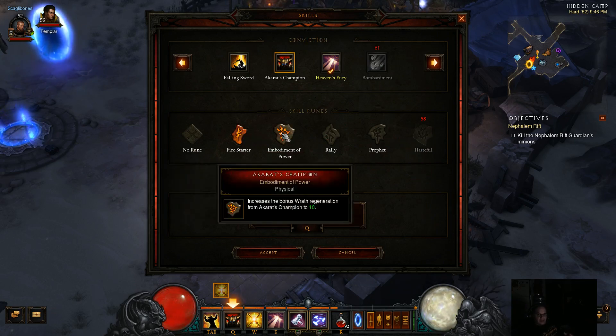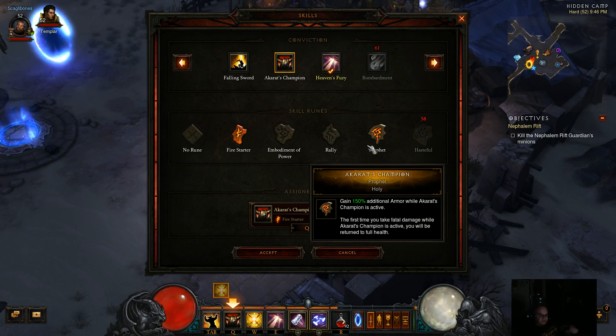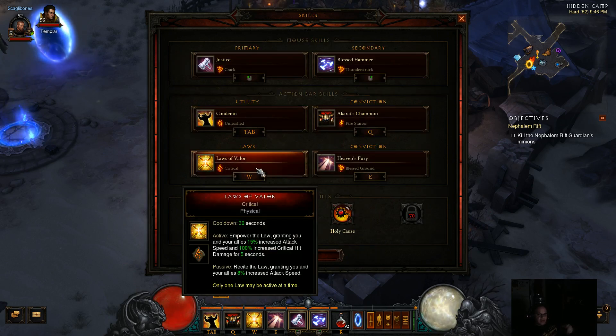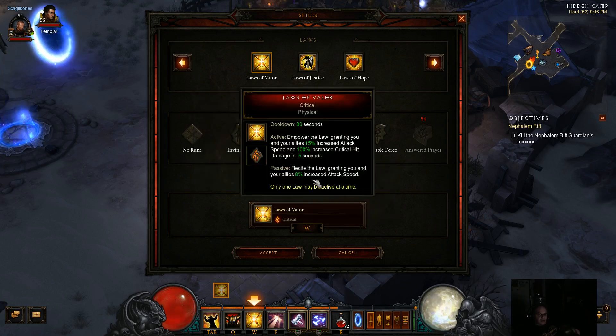If you really want extra survivability you can pick Prophet, because you get 150% additional armor and also if you die while Akarat's Champion is up you return to full health. But I'll show you why we're not using that in a second. Then we have Laws of Valor — I always like to have one law because while it's up you're going to get either increased attack speed, increased resistance to all elements, or increased life per second.